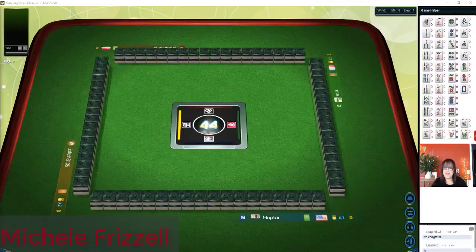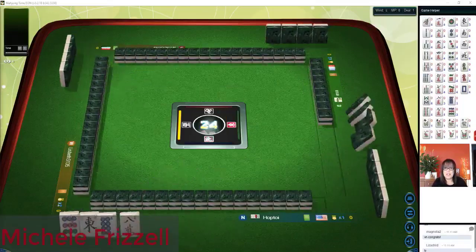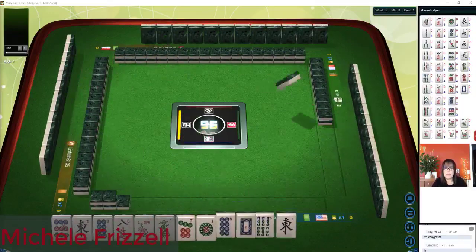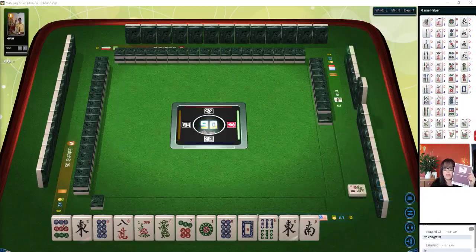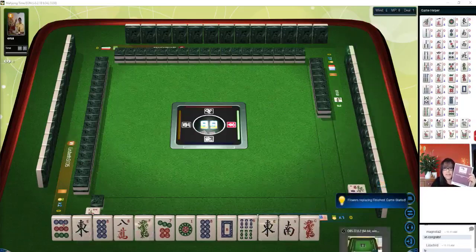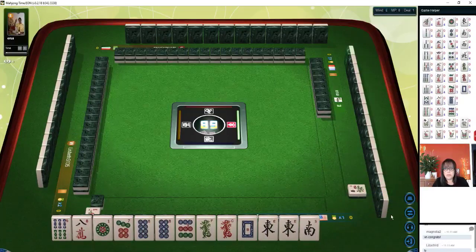We just launched into a table at Mahjong Time. In this strategy theory session we're going to play by Mahjong competition rules. If you are new to this version, there's a link to a player reference in the video description below. Download this so you can follow along. Also, if you want to try out Mahjong Time, look for my email in the video description below — I can send you a 30-day VIP code.